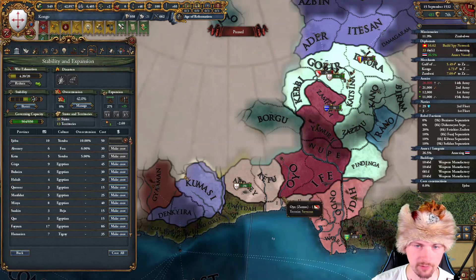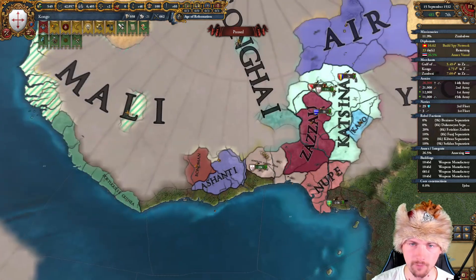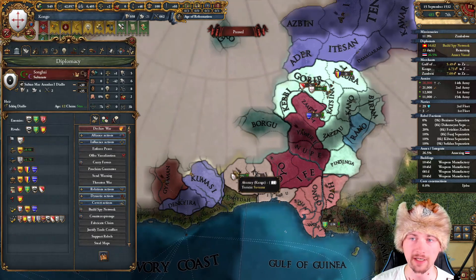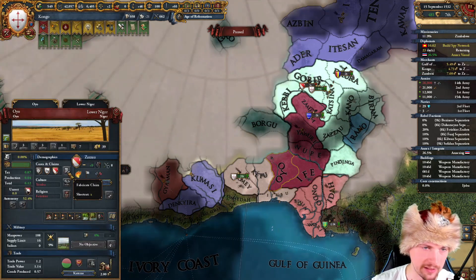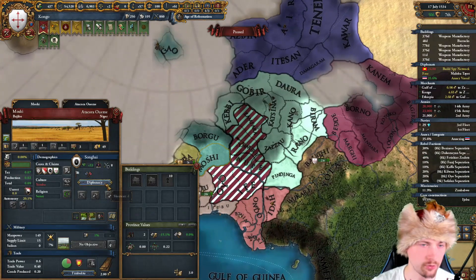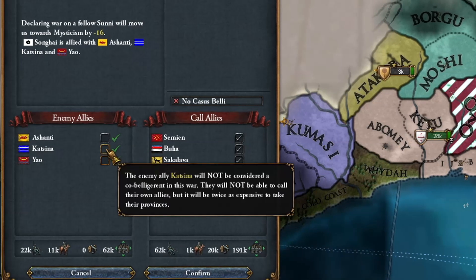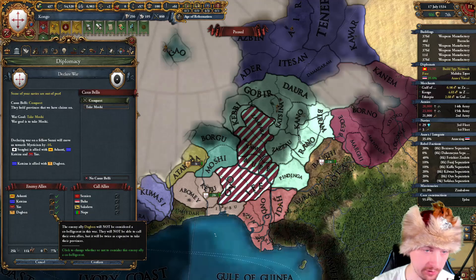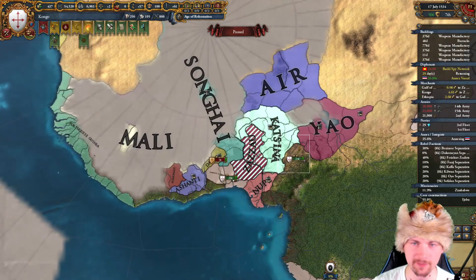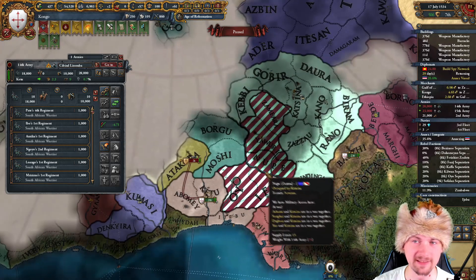Of course I'll have to core these provinces first, and then I'll be able to core those. Now we have to work on going farther. I should build a spy network on Songhai to create a core claim on them. While in the meantime I can already claim Zazao next month because I have some spy network there. In West Africa I'm going to attack Songhai and I'm going to call Katsina as a co-belligerent, which will get additional Dagbon into the war. That will let me conquer both here and here as much as possible.